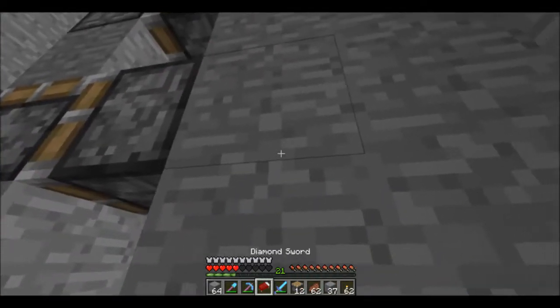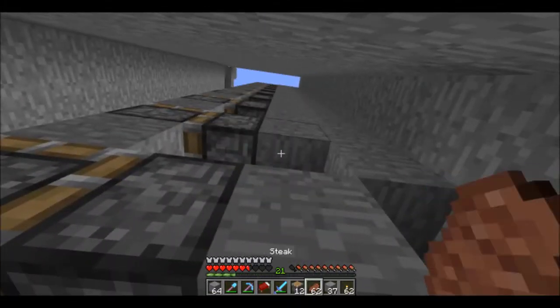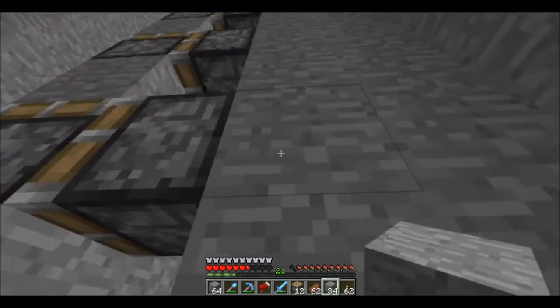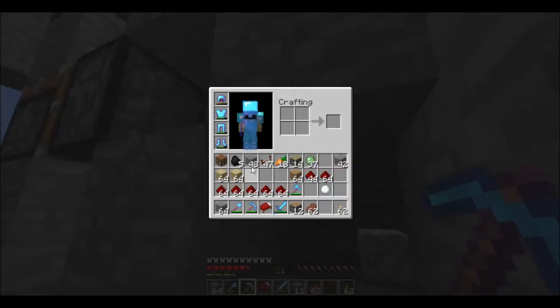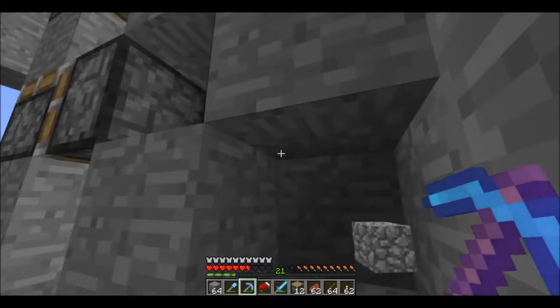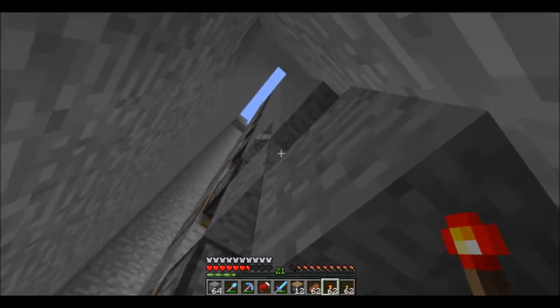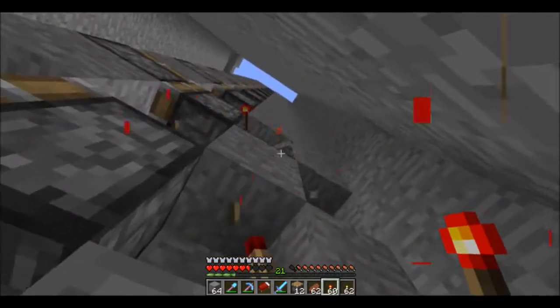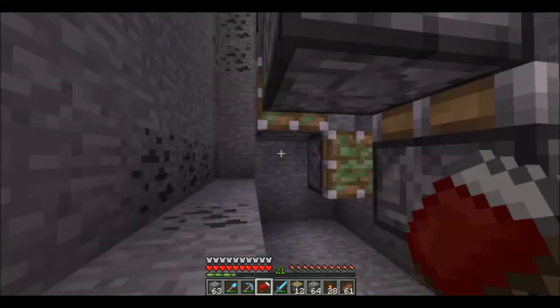From there, we mine out the block where there is the piston. Then we need to make a torch tower going all the way up. We got plenty of redstone on us. This is going to be frustrating — doing this all the way up. Alright guys, we're back — I made the torch tower on both sides. Sorry about the little cut, but I messed up a couple times and just edited it out.